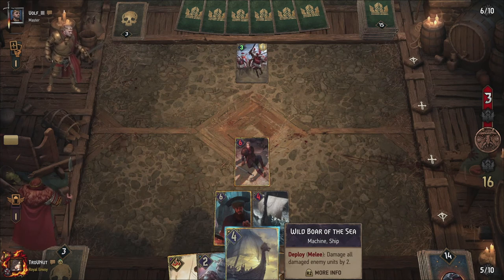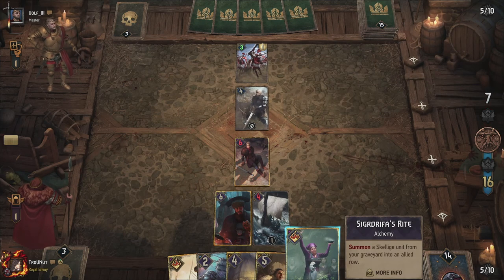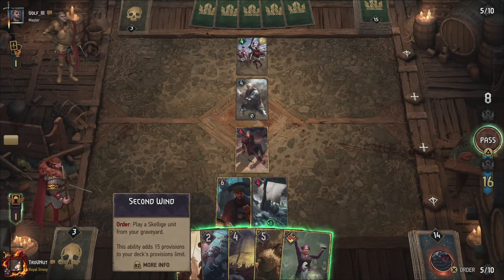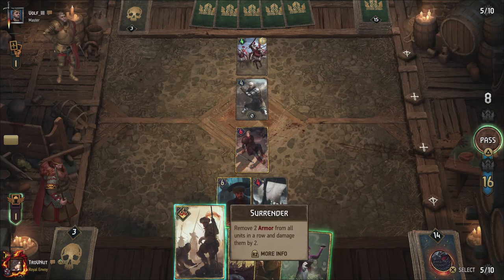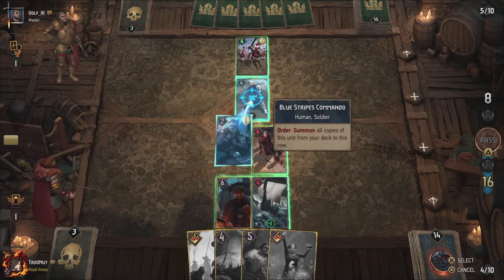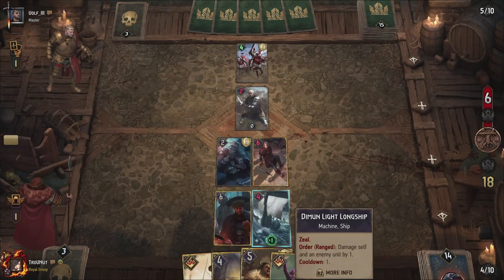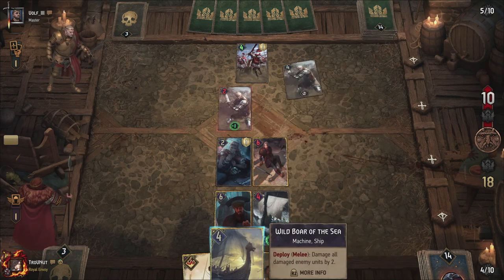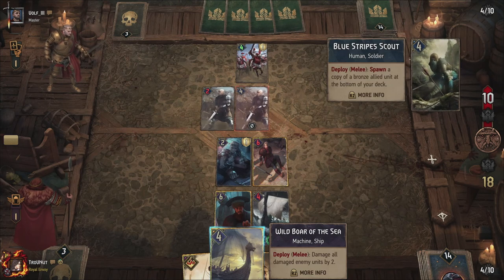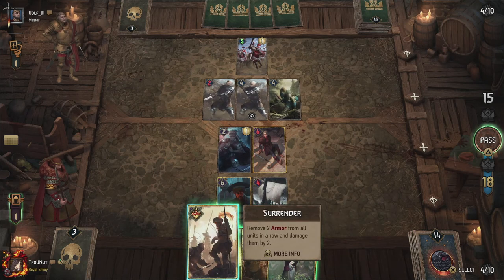I think that's going to be a pass from him — or not. Okay, it's Calante's ability, the Pincer Maneuver. I would say pass, but I want to get rid of the Terracrew Plunderer because it's pretty useless at the moment. End of turn. He's only gaining one point from the Redanian Knight over there. So that's an extra four points, and then he needs to go to eight if he wants to do that again. I was thinking maybe with Surrender, putting them all on the same row.